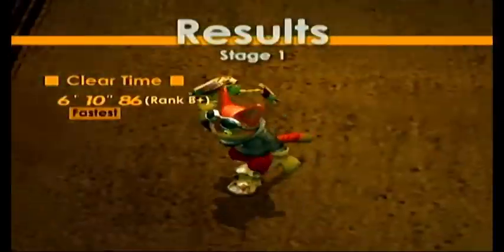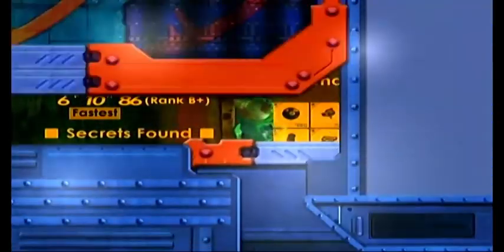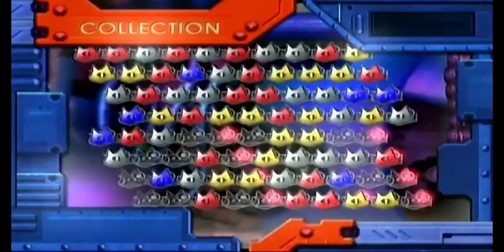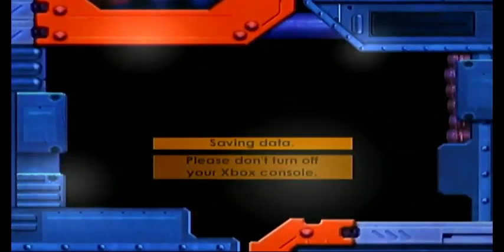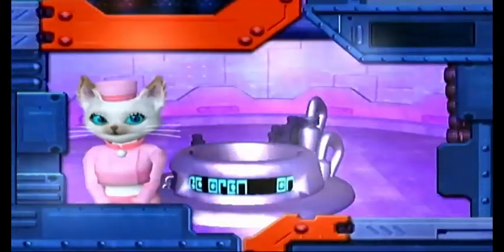I'll just sweep up some stuff for some extra gold, and then we'll make it to the Gold Gate and finish it off. I probably should have collected some Time Crystals and gotten some Time Powers before I end the stage, but whatever. We got all the Cat Medals! And we now have 7769 gold. Now let's go ahead and look at our Cat Medal collection. Looking good.